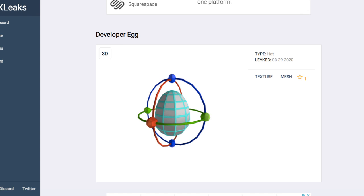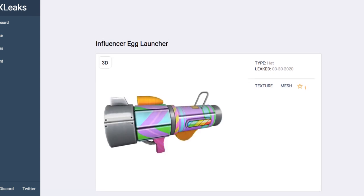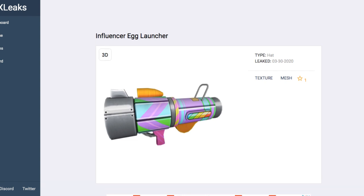Let's talk about how you may be able to get these. If I recall correctly, these were given to influencers in the STAR program last year. These are all leaks, so we're not too sure how you're going to be able to get them. But there's obviously an Influencer Egg Launcher, so influencers like YouTubers who are in the STAR program were able to get these launchers and shoot people.